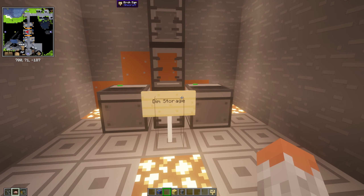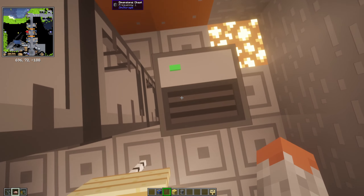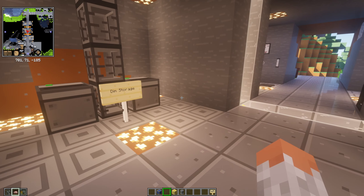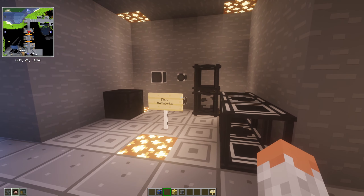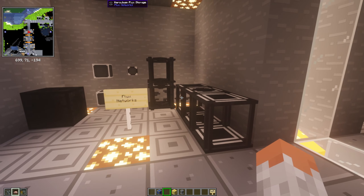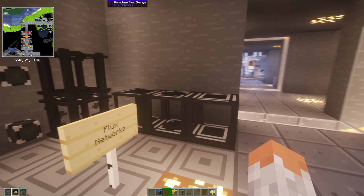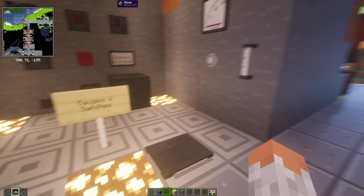Then we have Dim Storage — a technological version of an NHS-style system. It connects storage systems in a more technical way using technical blocks, as opposed to the vanilla approach. Then we have Flux Networks, which uses flux for wireless energy networks. It's very customizable and cool to use if you're into networking — definitely a mod you need for that.